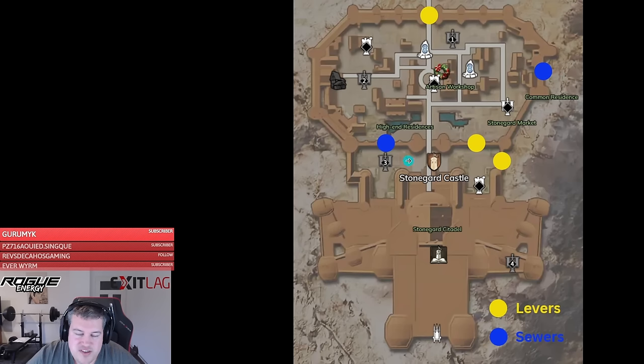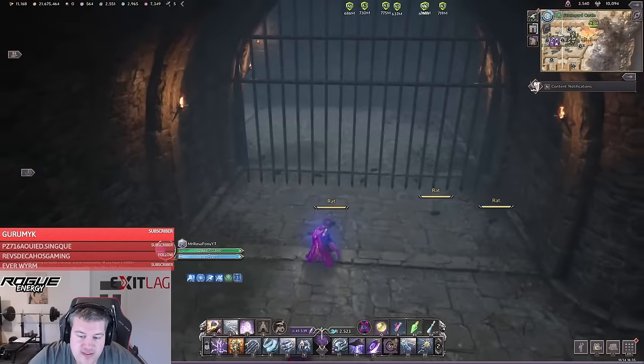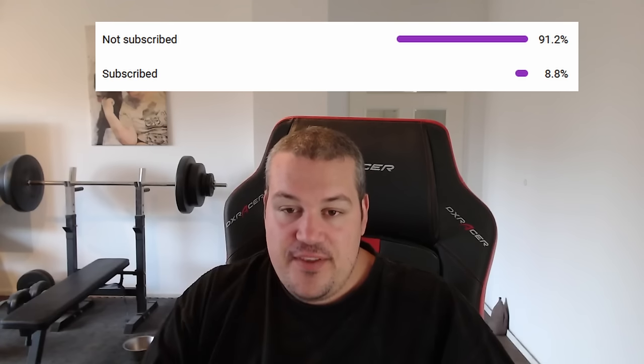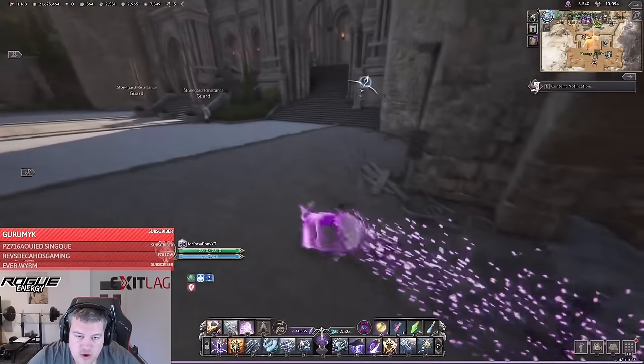The blue marks on the map are sewers, especially important for assassin-style players. If you enter those sewers you will see rats inside, and with Shadow Strike you can actually port through those gates and enter the castle in a sneaky way. One sewer even lets you bypass the inner gate — you can port to the red with Shadow Strike and you're almost at the throne room.